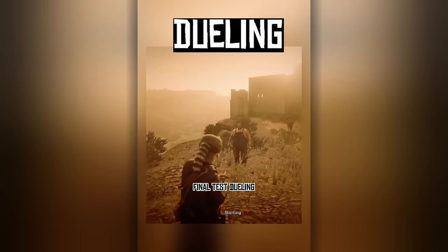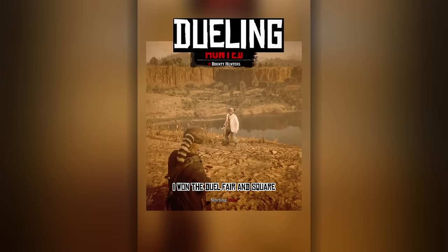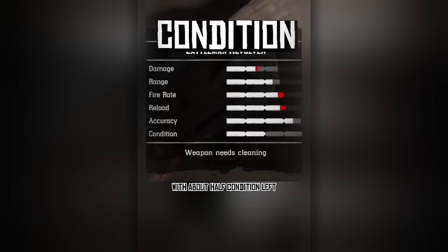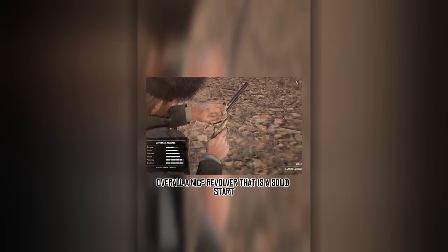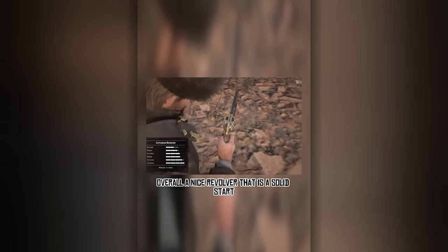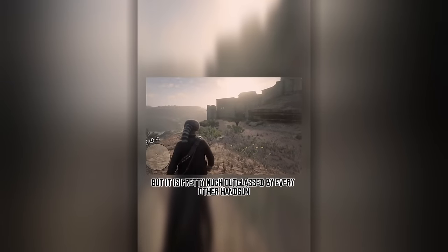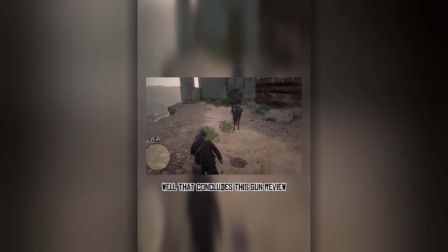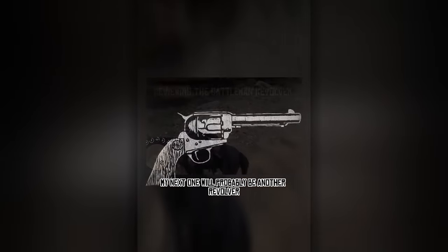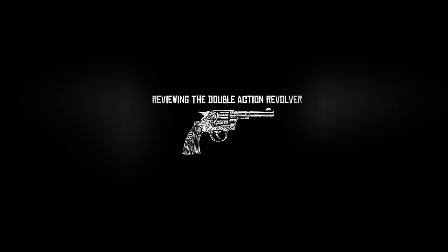Final test: dueling. Humdum didn't want to duel, so Dop had to come back one final time. I won the duel fair and square. The gun survived the testing with about half condition left, meaning the Cattleman Revolver passes the duke test. Overall a nice revolver — a solid start and even a good choice to use for the rest of the game, but it is pretty much outclassed by every other handgun due to its status as the starter gun. That concludes this gun review; my next one will probably be another revolver just to keep things tidy.